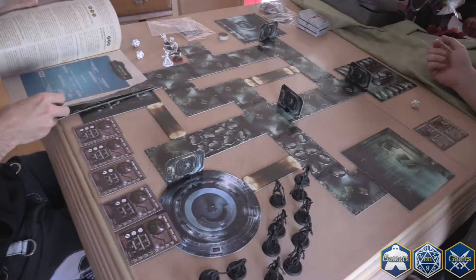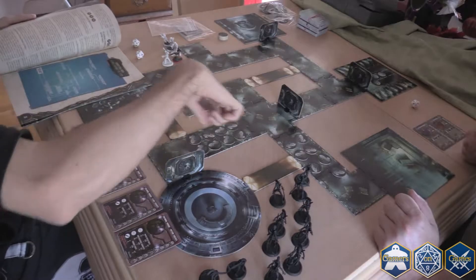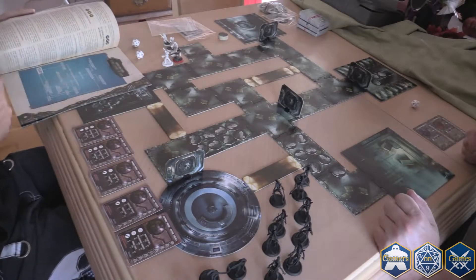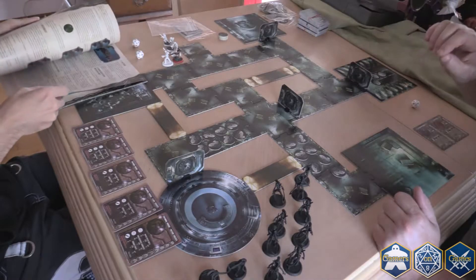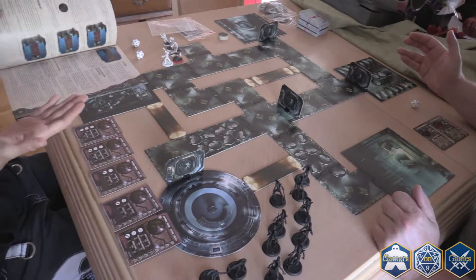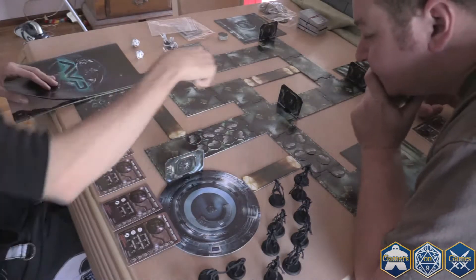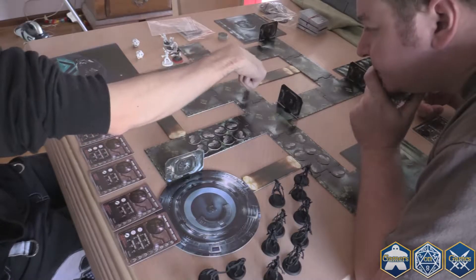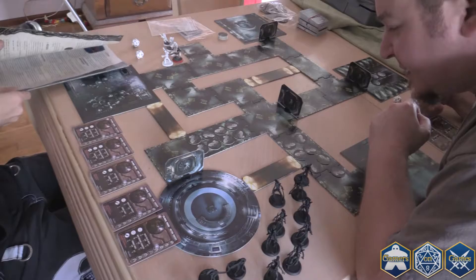So I have initiative, so my guys have to go first? Correct. You move these until a line of sight, or you can reveal them if you want. So if it's four, is it four spaces or four inches? It's four spaces, because basically the lines on these aren't great, but one, two, three, four, five, six — the line is there.